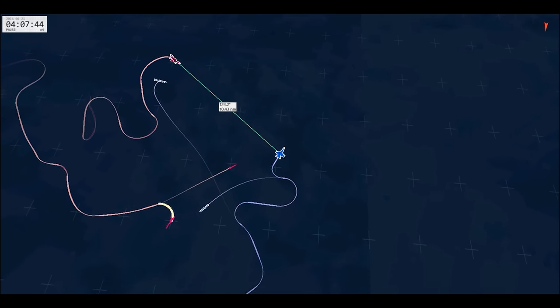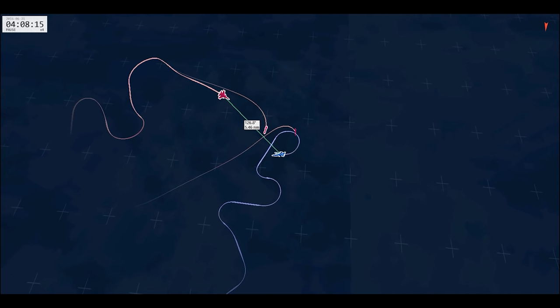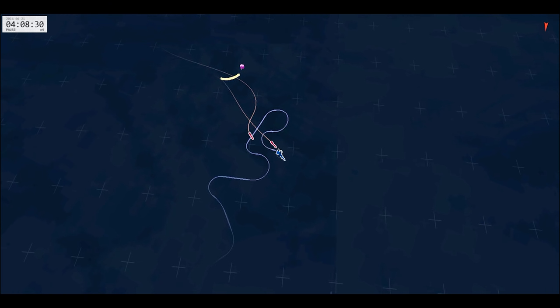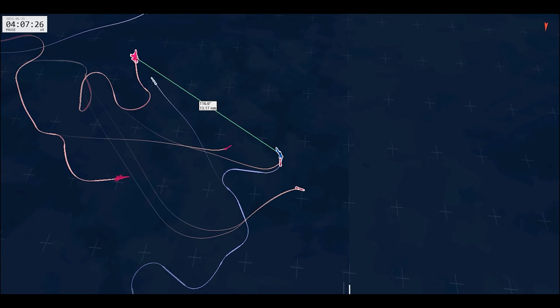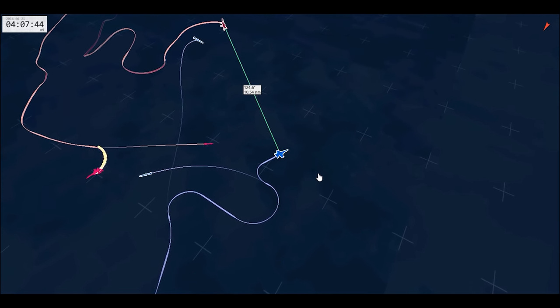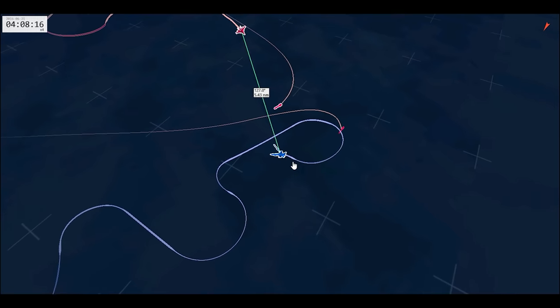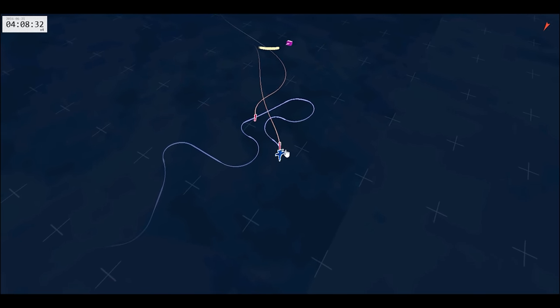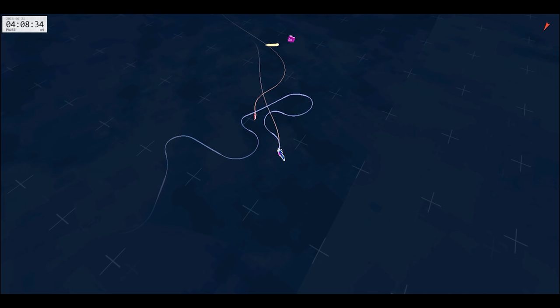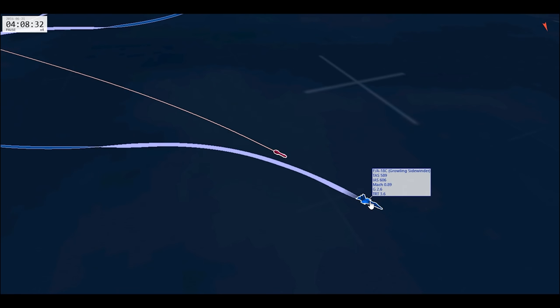This is also a good example of why 2v1 situations are so difficult. I couldn't keep track of both guys at the same time — I kill one bandit, and by the time I figure out what's going on the second bandit is already inside the MAR on me. Just because you respect the MAR doesn't mean the other guy will. Sometimes you're just in a situation where the other guy didn't respect it — maybe going for a merge — and you can't help it. The missile hits me at Mach 1.8 and I'm nowhere near that — the Hornet just can't outrun anything.